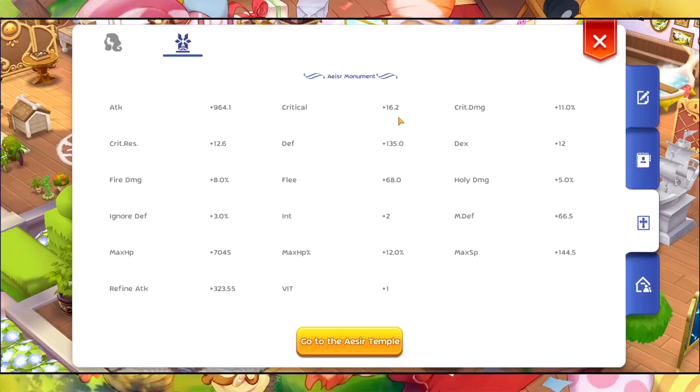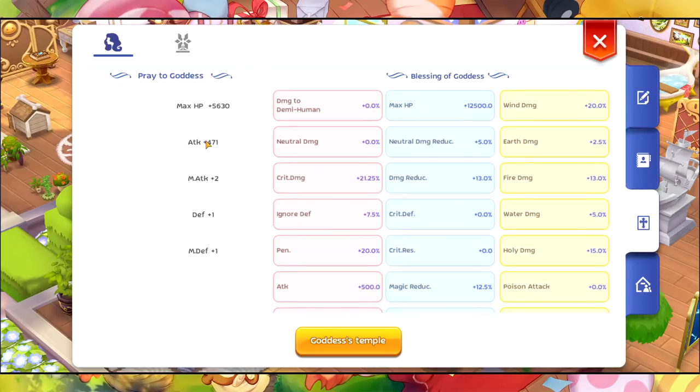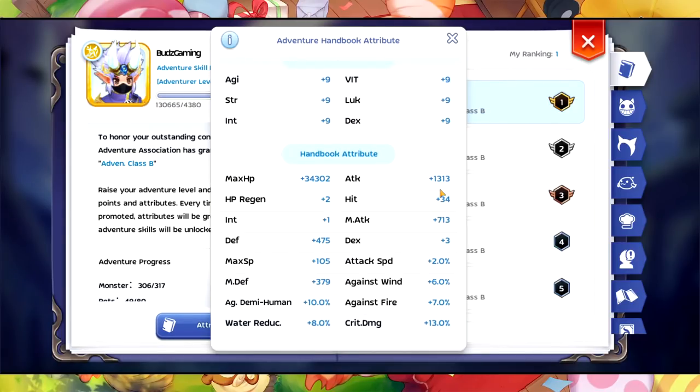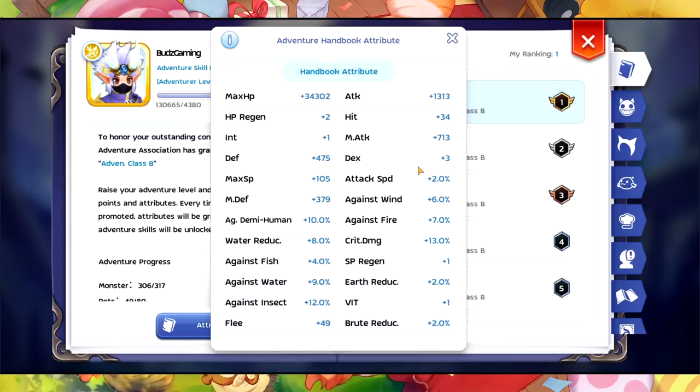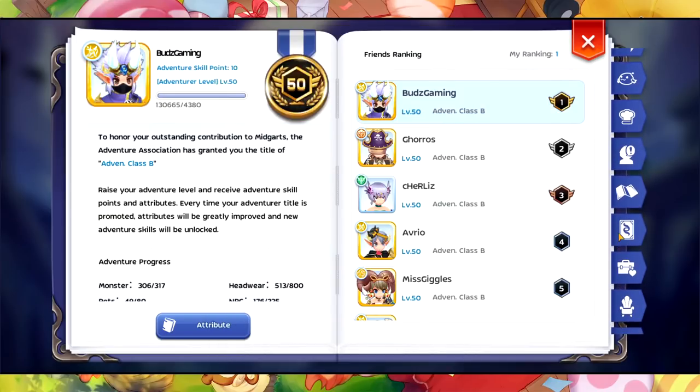The stat I have on my Monument is critical plus 16.2 and crit damage is 11. You should bear this in mind: DEX plus 12, attack, fire damage, and holy damage — take that one. For my Blessing of Goddess, critical damage — you should boost this one if you want high critical damage. My Pray to Goddess is only attack plus 471 at the moment; I'm going to improve this in the future. On my Handbook I have attack 1.3, DEX plus 3, and crit damage plus 13% — you should get that one also.